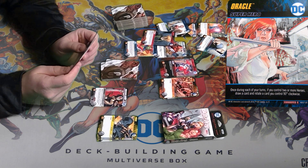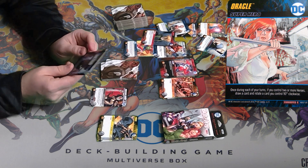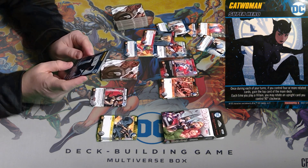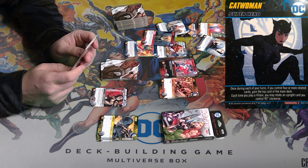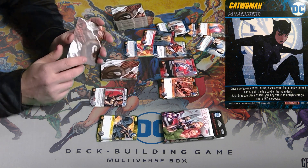The six superheroes are good — they're very specific for this set. For example, I wouldn't necessarily play Catwoman if I wasn't using this expansion. Once during each of your turns, if you control four or more rotated cards, gain the top card of the main deck. That's pretty powerful — you get a free card. But if you're not using the Birds of Prey expansion, it would be next to useless.